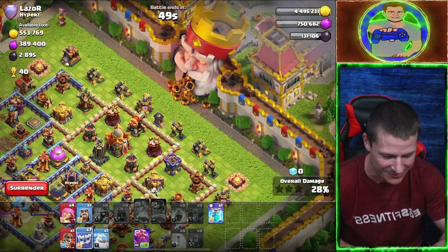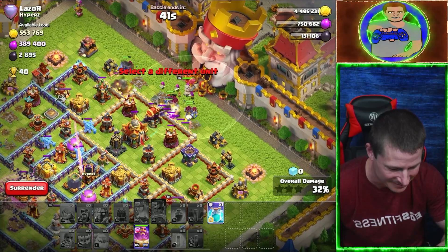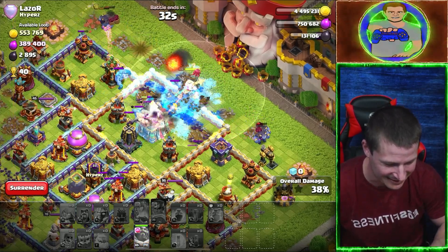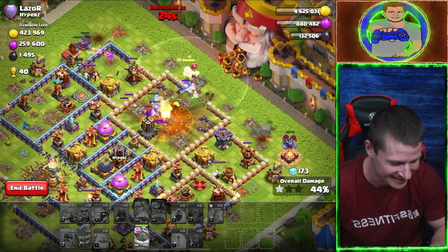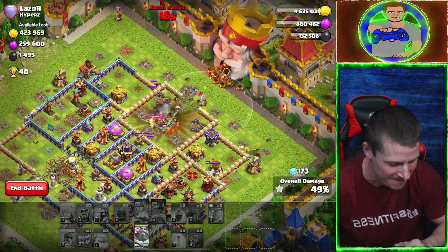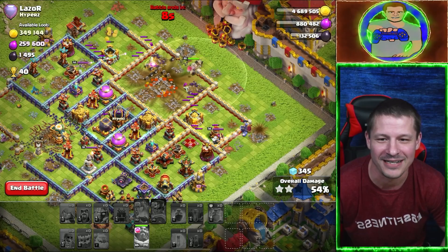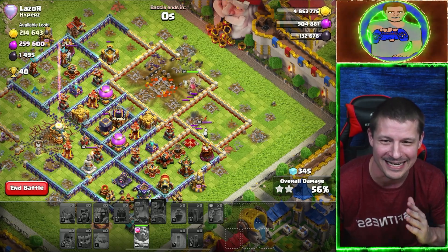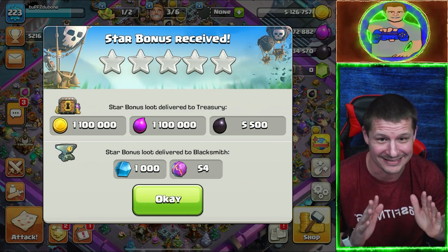I'm going to stop worrying about that and take out the Town Hall. This is bad. You would think I had never played this game. Clone, go — take out the Town Hall. At least do that for me. Grand Warden ability — there we go, Town Hall is taken out. Can I get a two star? Come on, just give me 6%. One more percent. Thank you. Good lord. Am I the only one that gets so focused on taking one thing out and completely botches the entire raid? It ended okay — it was a complete mess, but it was okay.